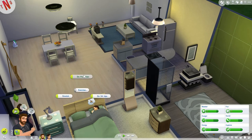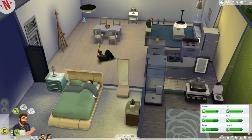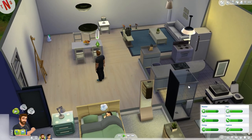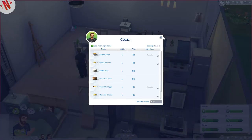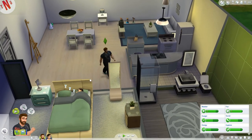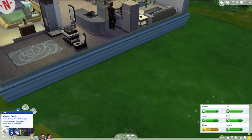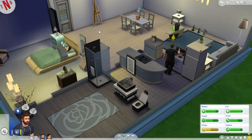Do sit-ups, push-ups, and then stretch. Then we're going to go cook a meal — some mac and cheese for the family. And she's feeling sad, missing family, so she can paint a sad painting on the easel.